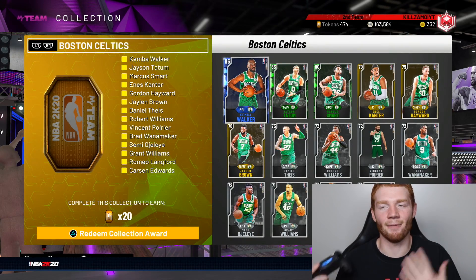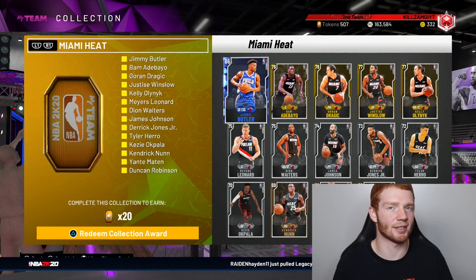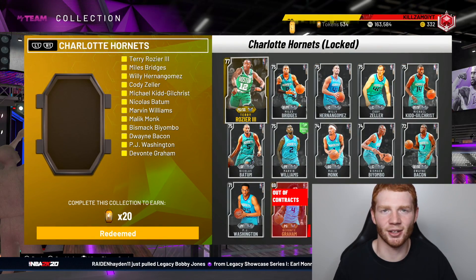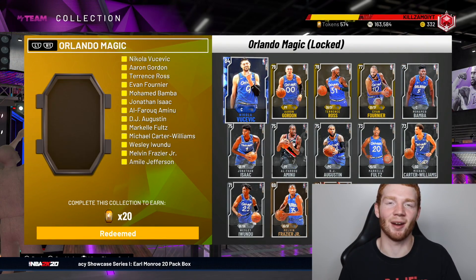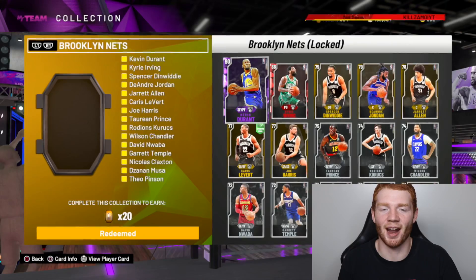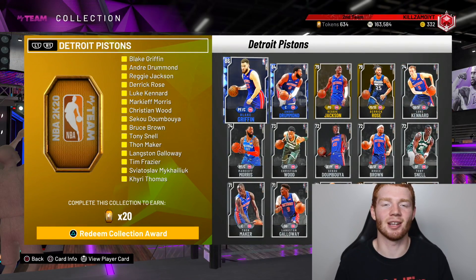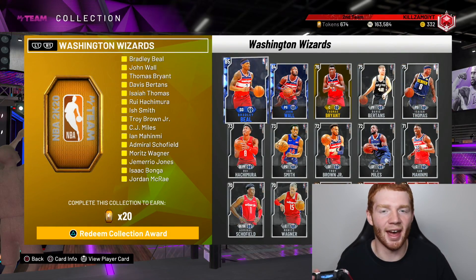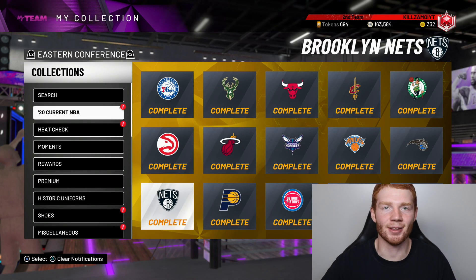We're going to keep going through these and locking them all in. For me personally this is something I should definitely do, because right now this is the best way to get the best team in the game. Using your tokens, you can't really improve by pulling packs — amethysts just don't make the cut anymore. Once I do my token spending spree we'll be getting pink diamonds and diamonds. Some sets were expensive because of amethysts like Kevin Durant, but we got lucky with some pulls. That's the end of the Eastern Conference — all done, everything complete.